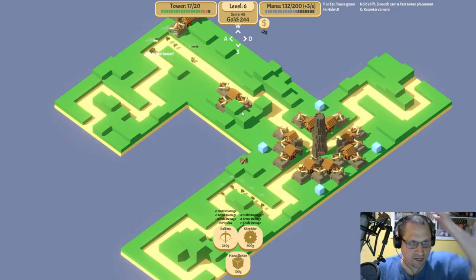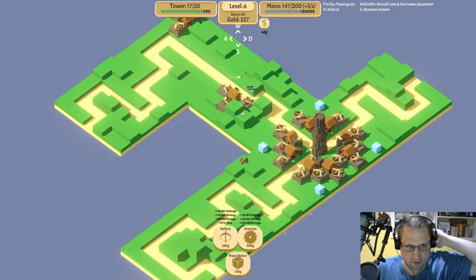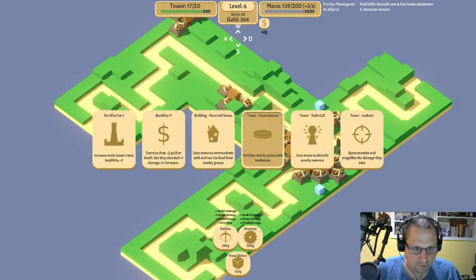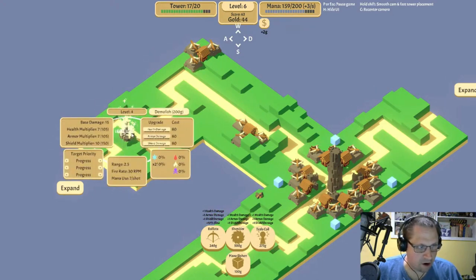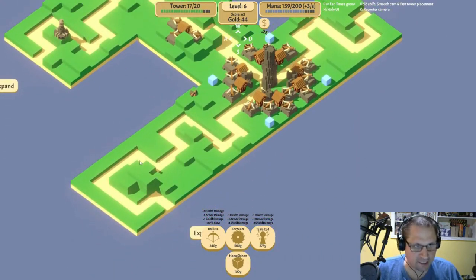I'm gonna start taking some damage, but that's triple defense for you. There's our tesla coil. I want that over banditry — yes. So we tesla coil this one and then goose up the armor a little bit, having it focus on whatever has the most of anything. And this will be a good tesla spot up here.